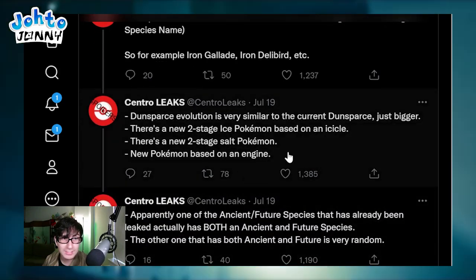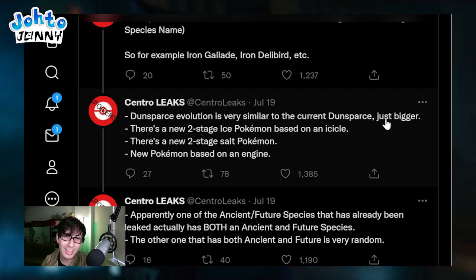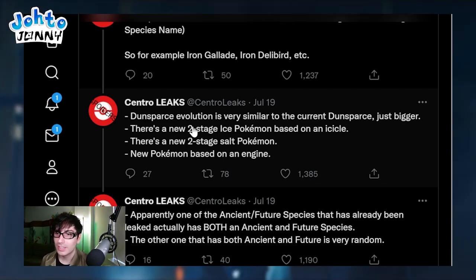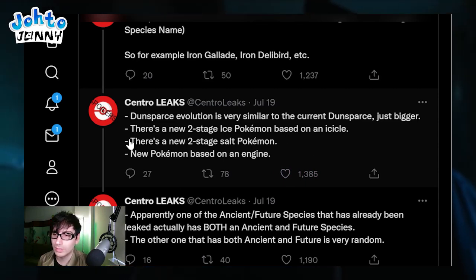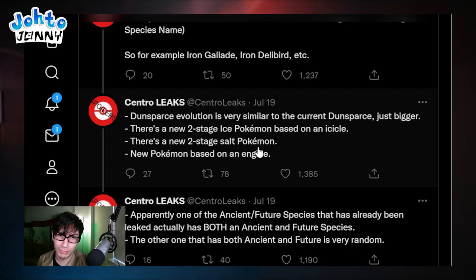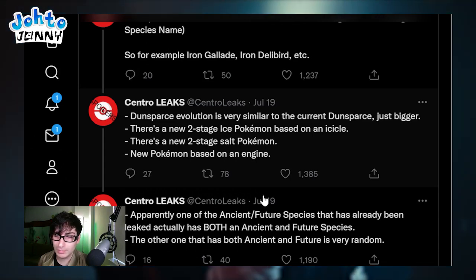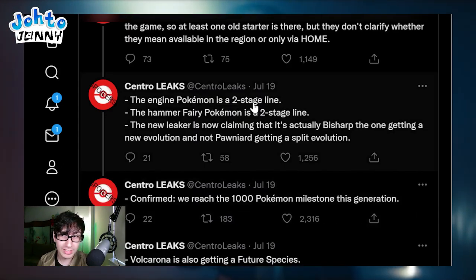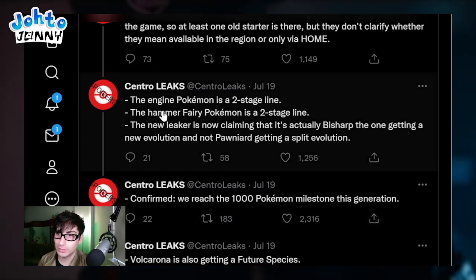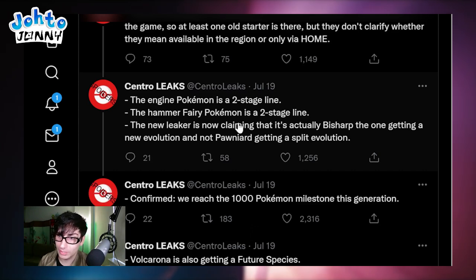Dunsparce's evolution is very similar to the current Dunsparce, just bigger - that is a darn shame. There's a new two-stage ice Pokemon based on an icicle, and a new two-stage salt Pokemon - that's weird. New Pokemon based on an engine - not Rotom - and it's a two-stage line, so it'll have one evolution. The Hammer Fairy Pokemon is also a two-stage line. Now a new leaker is claiming it's actually Bisharp getting the new evolution, not Pawniard getting a split evolution.